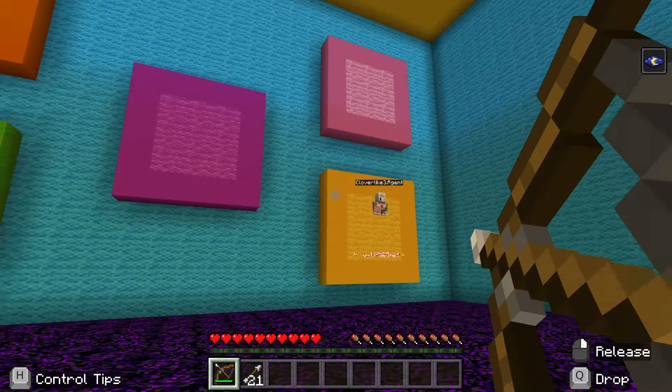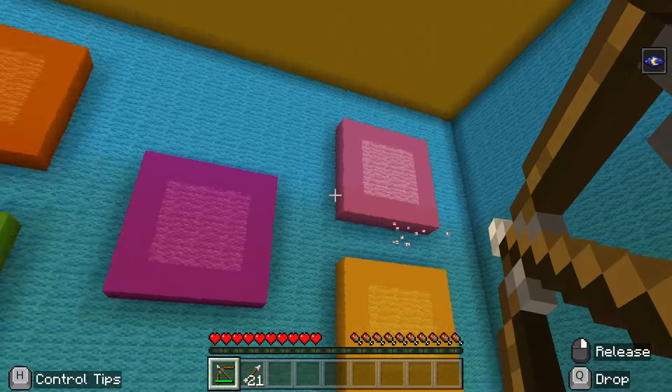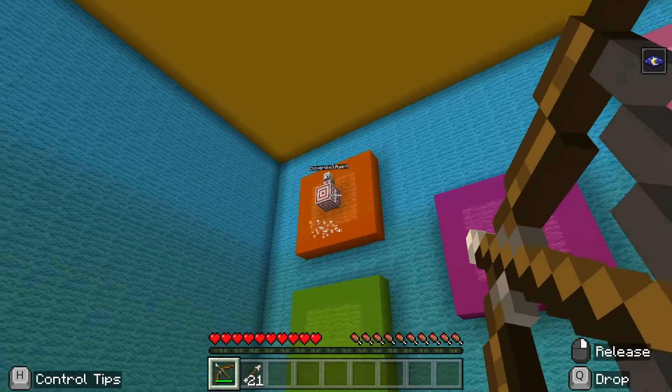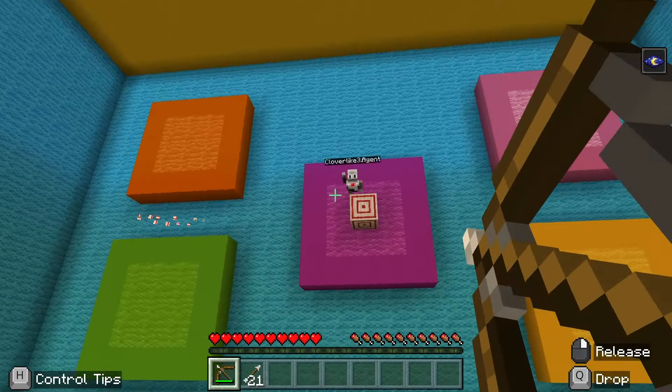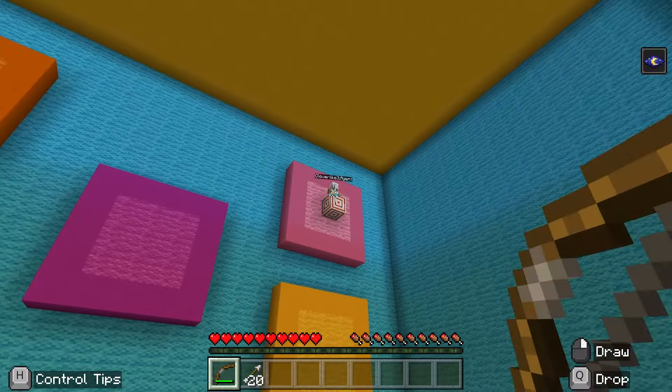No matter how you choose to play, Aim Trainer is a great way to improve your movement and accuracy. In this lesson, we'll create a game that challenges the player to hit a certain number of targets in the shortest amount of time. It's just the player and their bow up against the agent and the clock.